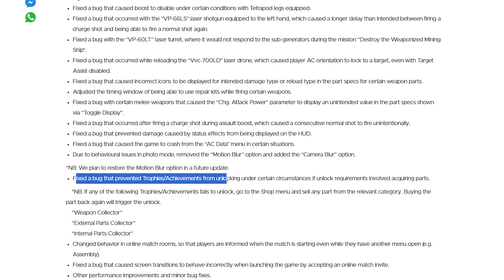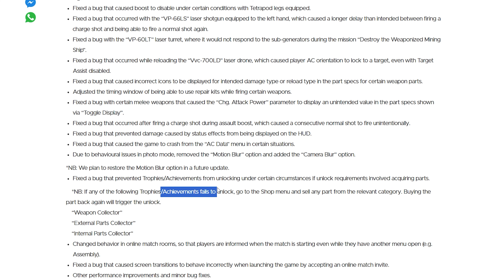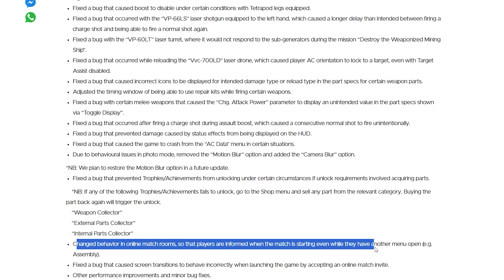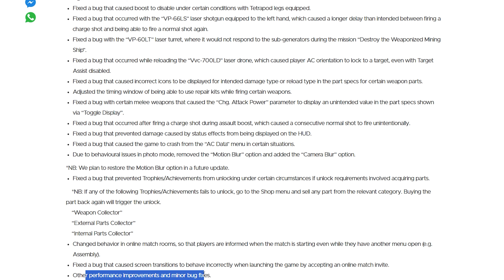Fixed the bug that prevented trophies and achievements from unlocking under certain circumstances if unlock requirements involved acquiring parts. If any of the following trophies — Weapon Collector, External Parts Collector, Internal Parts Collector — fail to unlock, go to the shop menu, sell any part from the relevant category, and buying it back again will trigger the unlock. Changed behavior in online match rooms so that players are informed when a match is starting even while they have another menu open. Fixed the bug that caused screen transition to behave incorrectly when launching the game by accepting an online match invite.